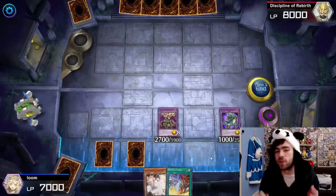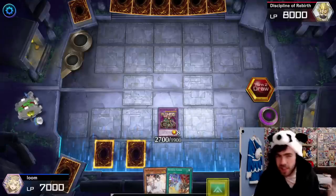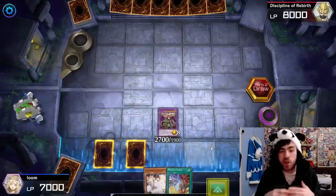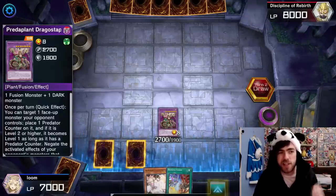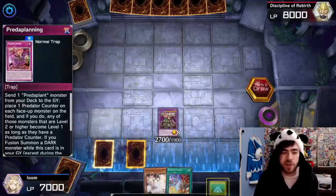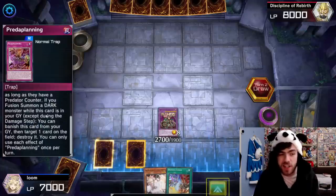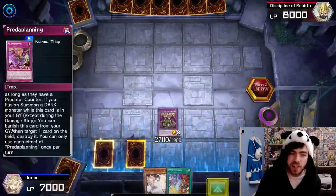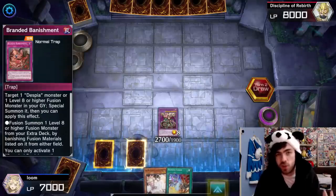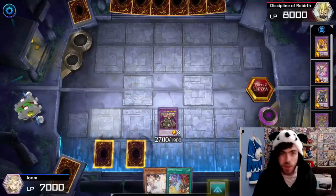Honestly, I think this board isn't quite as strong as doing the standard Branded Despia play, which you can still do in this decklist. But I'm showing you this option because you can use it late game if you've already done the standard play and already sent your Despia stuff to the graveyard or used your Branded Fusion spell. In that case you can go for this play instead: you have a negate from your PredaPlant Dracostapalia, a special summon of Mirror Jade bringing it back to banish any card your opponent has or superpoly using their field, and your Predaplanting which in combination with Dracostapalia will negate anything your opponent has. Plus the trap's second effect lets you pop a card on the field when you fusion summon a dark monster.